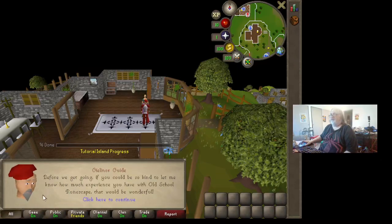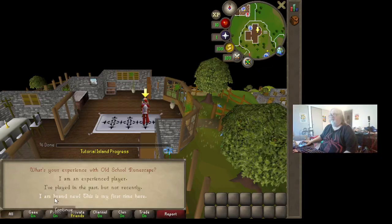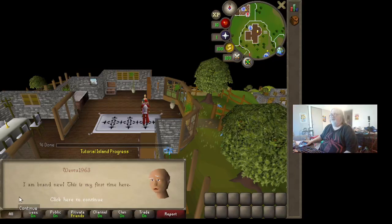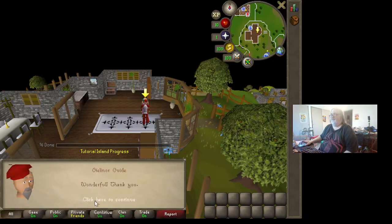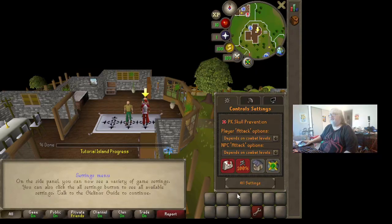If you could let me know how much experience you've had — I'll click to answer on the following screen. I am brand new. Click here to continue. Now let's start by looking at your settings menu — click on the flashing spanner icon. Settings: PK skull prevention, attack options, NPC options.